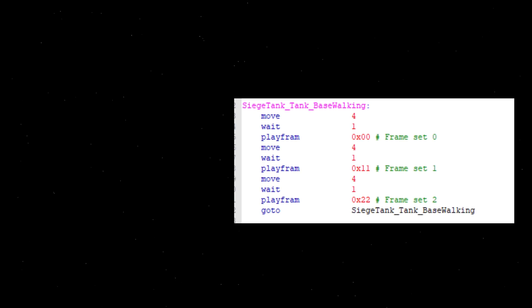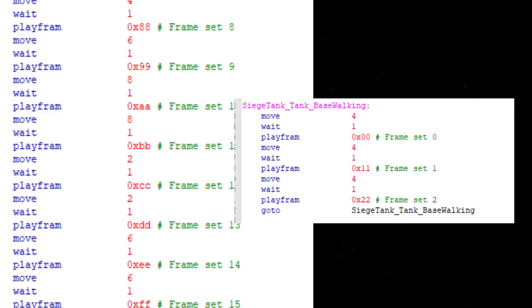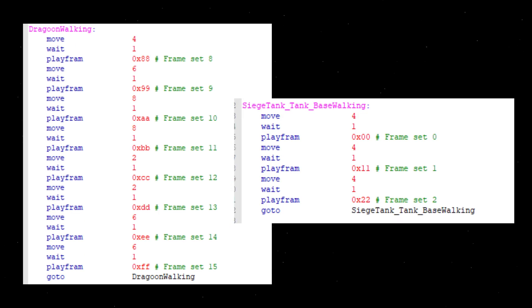The Siege Tank has pretty much the perfect movement script for a StarCraft unit — it maintains the same speed of 4 pixels per frame all throughout its movement, making it relatively easy to move around at a consistent speed in spite of its size. When you look at the Dragoon though, it's a different story. Of particular interest is the jump from 8-8 to 2-2 and back up to 6. In practice, combined with the fact that this movement may be randomly distinct between different Dragoons, this means that one goon might cover 16 pixels of distance in the same time another covers only 4.